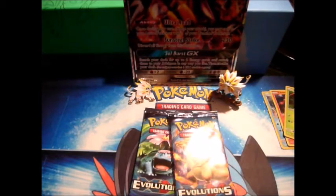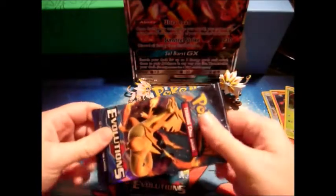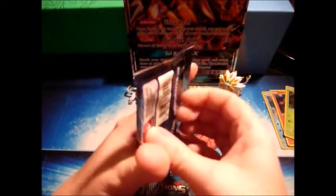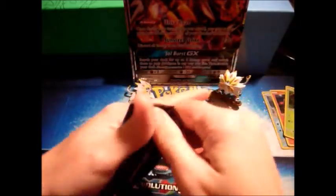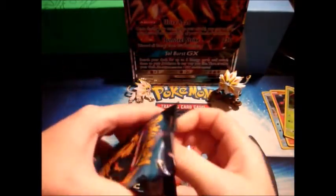Alright, so we have two packs of Evolutions left. We're gonna start with the Charizard pack and leave Venusaur for last, because Venusaur is my favorite — well, actually Bulbasaur is my favorite, but Venusaur by association. Plus Mega Venusaur is really tanky and I like that.